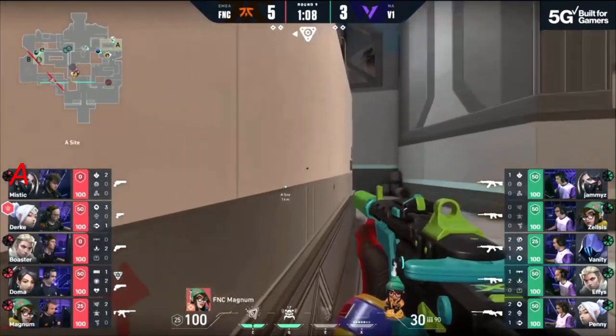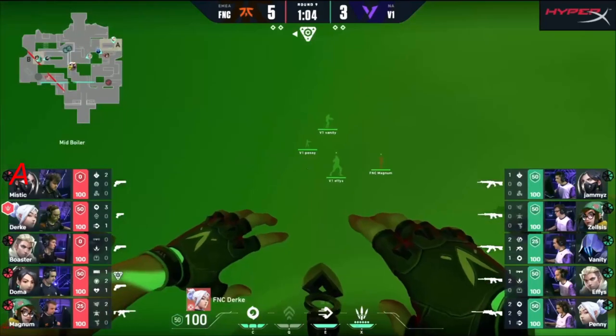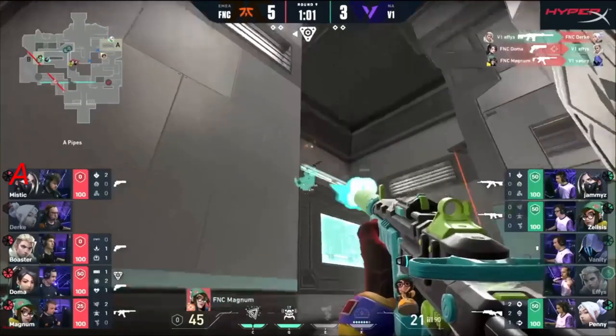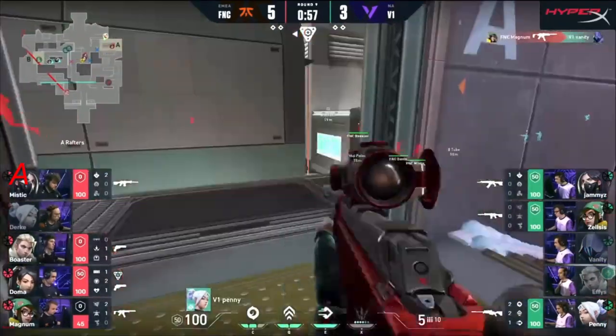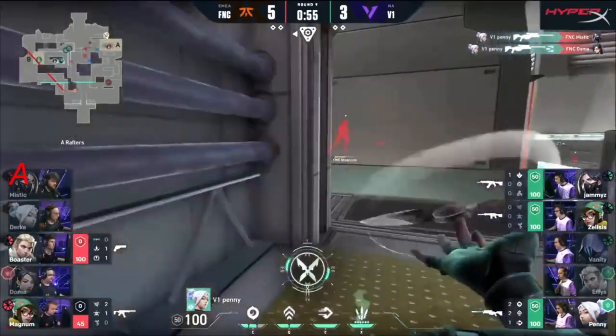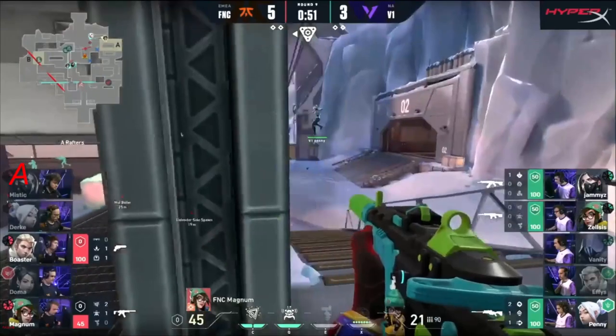Vanity is an animal right now — Penny shuts down Magnum, spike should be defused, a little close but fine. Some armor investment but beyond that it's mostly Sheriffs and Spectres. So maybe see if they can catch V1 getting over-aggressive. Magnum finds room on Vanity — very surprising, just crept on site. Penny is a little baffled.